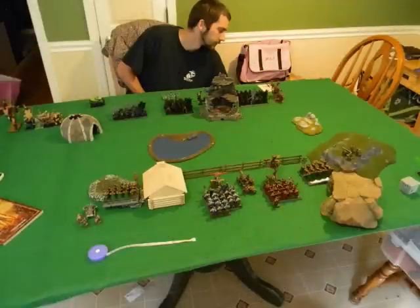Here is our board. A couple of things to take note of: the tower on my opponent's side is the tower of blood, so it's giving him hatred and frenzy if he's within six inches of it. The water was the torrent, so that's dangerous terrain for everybody, but plus three initiative.